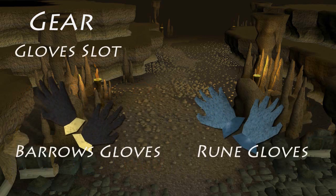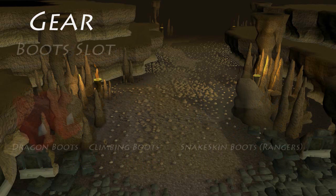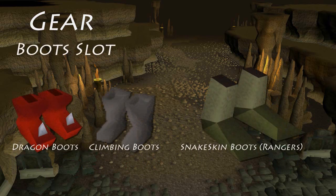For the gloves, the best choice is the Barrows Gloves, as they are the most powerful gloves in the game, but you can always bring cheaper options like the rune gloves for a decent bonus without much money needed. For the boots slot, the best choice for melee is the dragon boots for the strength bonus, but the climbing boots can be a great choice if you are not willing to spend much. And for rangers, the snake skin boots are a great choice without risking much.